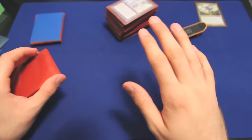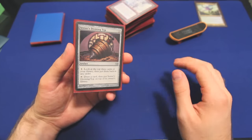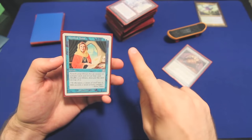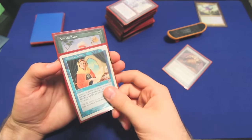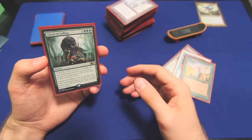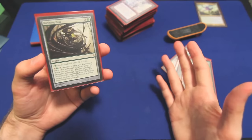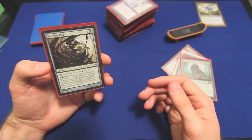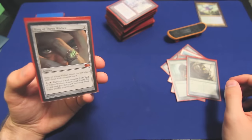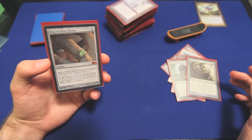Next up, we have some utility and tutor cards. Sensei's Divining Top is one of those cards that makes almost any EDH deck strictly better. I run an almost tournament-legal Mystical Tutor, a perfectly tournament-legal Worldly Tutor, a Chord of Calling which allows us to put our Prophet of Kruphix directly into play from our library, a Birthing Pod which is too good for Modern but perfectly good for EDH, and a Ring of Three Wishes which allows us to tutor up three things — which should be good enough to win the game. And lord knows we have plenty of colorless mana to boot.